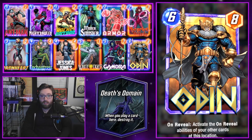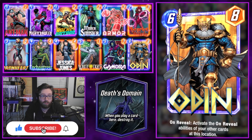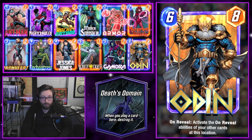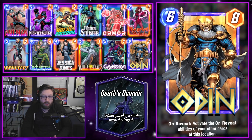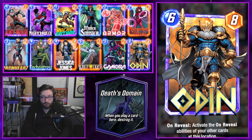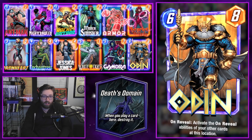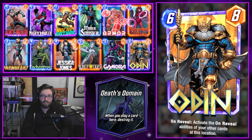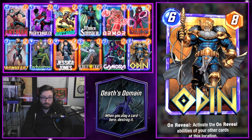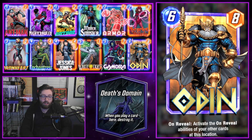What's going on everybody, Zombies here again, and today we're back with another Marvel Snap video. We're covering some decks for all pools for the current hot location, which will be appearing at a 60% rate over the next 24 hours — Death's Domain. It reads: when you play a card here, destroy it. It lends itself well to destroy decks and can be teched against with the popular early card Armor.